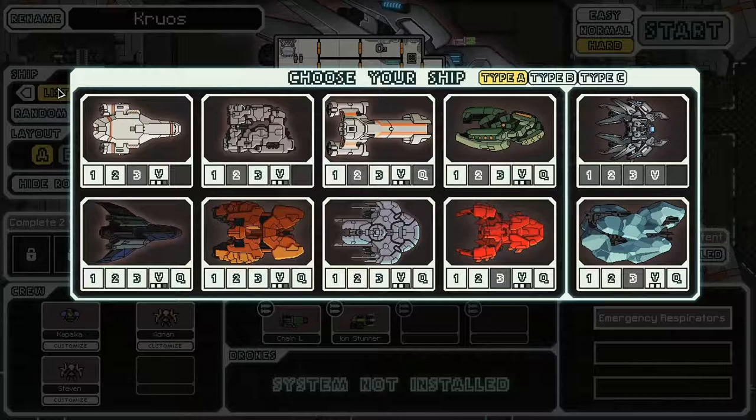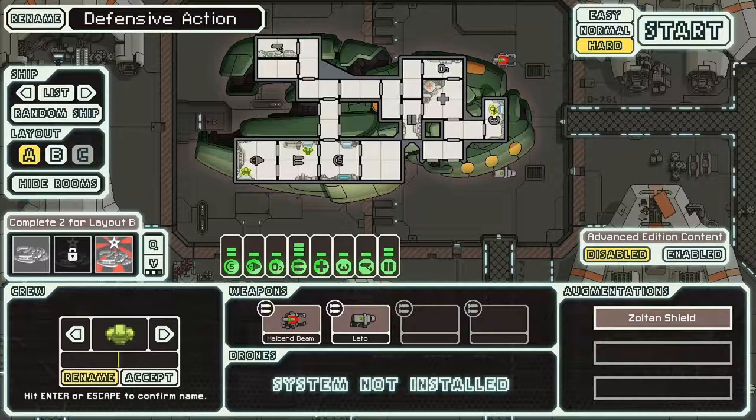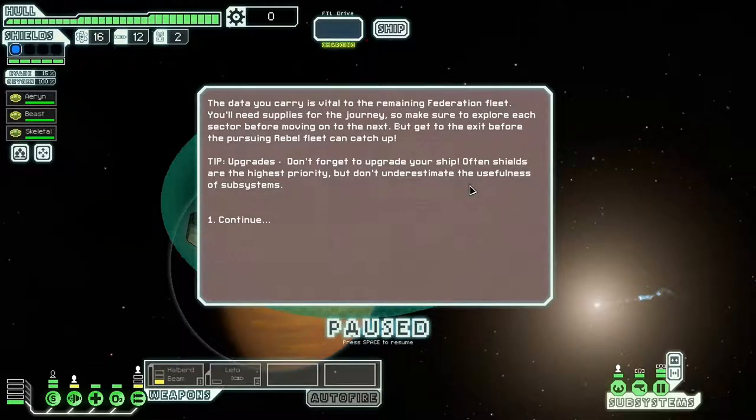Let's go to the Zoltan Cruiser for now. I'll try using the agitator to get through the hard content. We'll call this guy 'Defensive Action' and we'll call these guys defensive characters. Alright, let's get this underway and see if I can get a little bit farther with the hard difficulty.